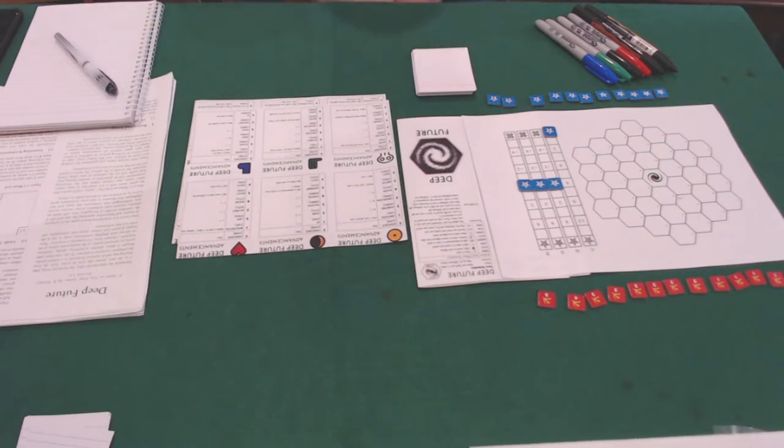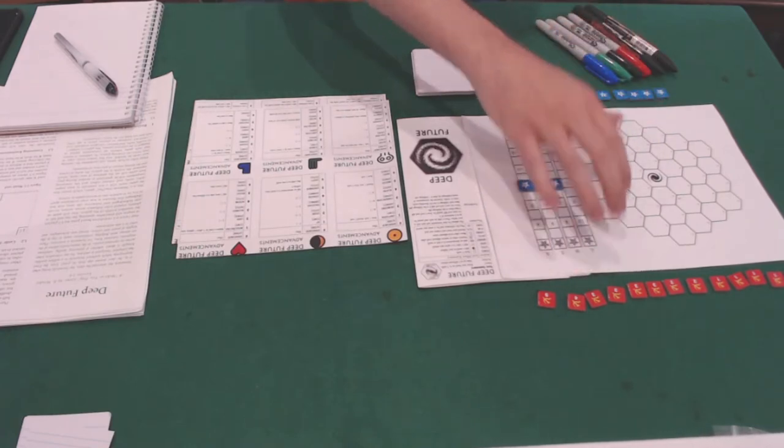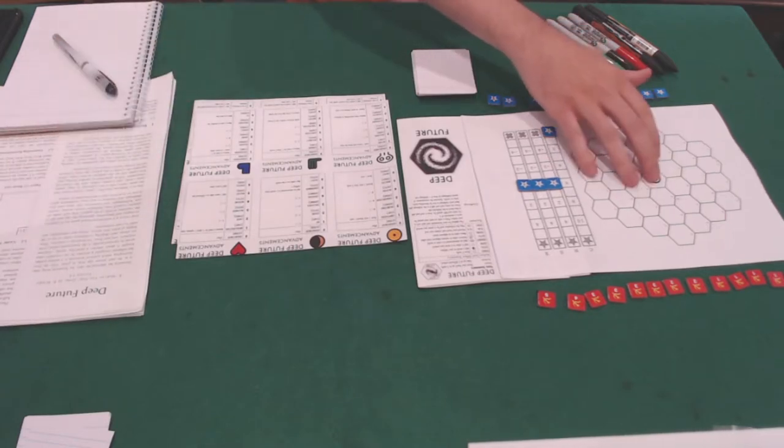To start playing, the first thing you're going to need to do is print out the map from the rulebook. You're going to need some cubes or tokens in two different colors — the rules say cubes, but I use tokens from Twilight Struggle. You're going to need a stack of blank cards; I use half-cut index cards, which work great. You're going to want a pen, maybe pens in six different colors if you like color. It's also a good idea to have a notebook nearby to record your galaxy's history. I highly recommend printing out Hearn's player aids from the files section of BGG — they're going to help a lot. And then you want the rules nearby or on a computer.